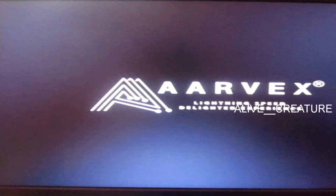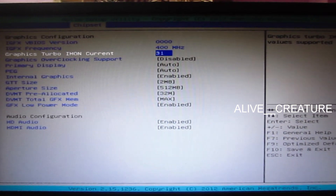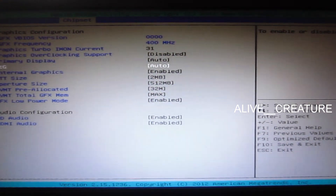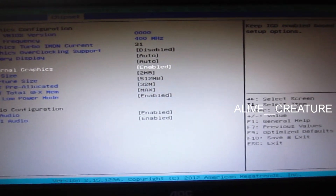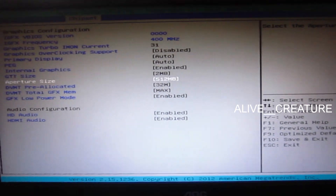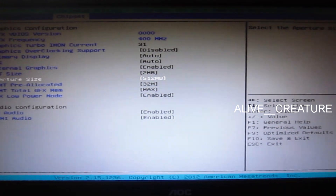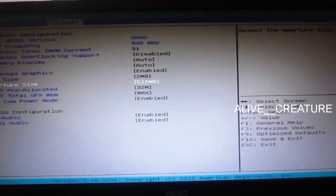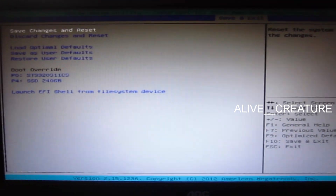Open the BIOS, go to Chipset, and enable Internal Graphics. Set the aperture size to max, and save the configuration.